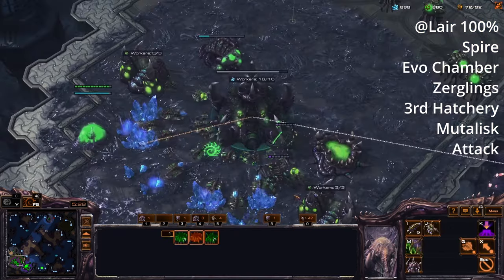With every single inject of larva I'm going to build as many mutalisk as I can, and then with the remaining larva, build zerglings. This is a technique you're going to learn for every build order you do as Zerg — oftentimes it's build as many roaches or ravagers as possible and then flood with zerglings; go as many mutalisk, flood with zerglings.